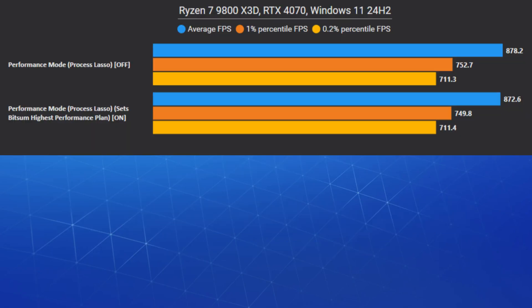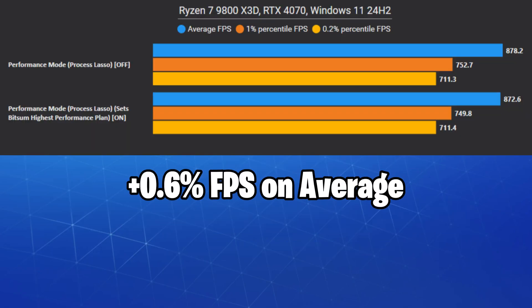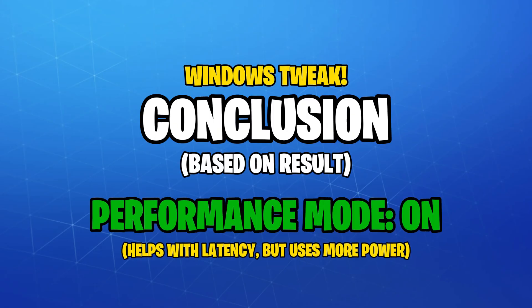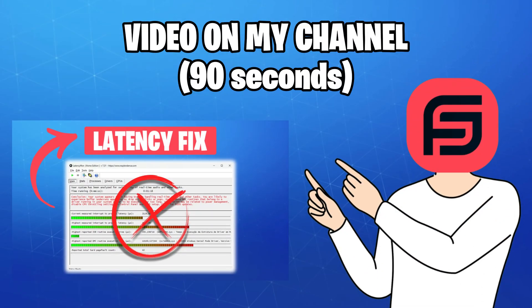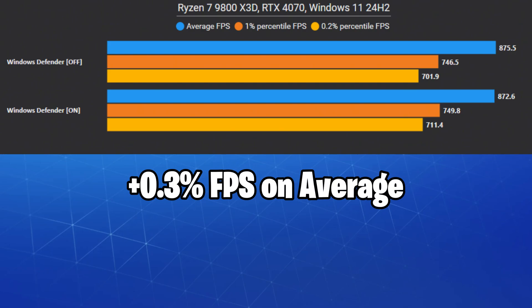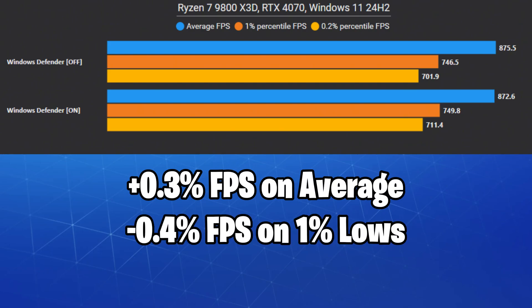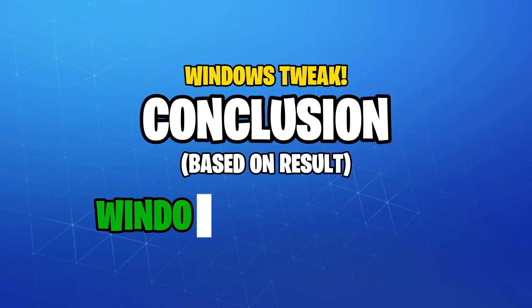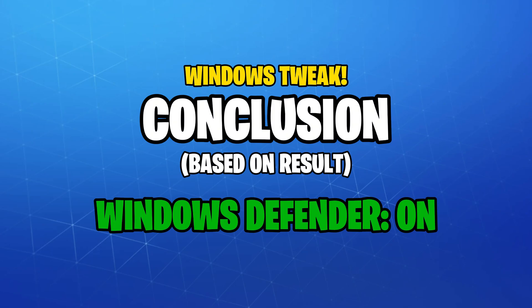Performance mode in Process Lasso, which essentially sets the highest performance power plan, didn't do much and falls within the margin of error. However, it does help with reducing driver latency, just like using high performance and unparking your cores — I have a video on this if you'd like to check it out. We already had memory isolation turned off beforehand, so turning off Windows Defender itself didn't make a noticeable difference. I recommend keeping it running on your computer, as it won't change much performance-wise and will leave you vulnerable to many exploits if you remove it.